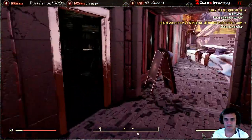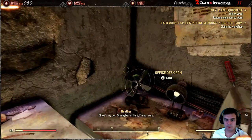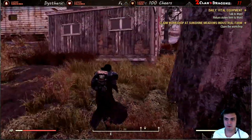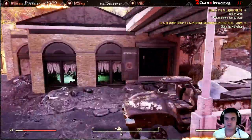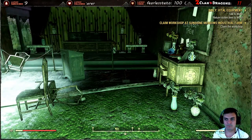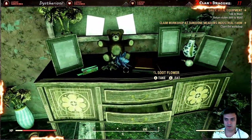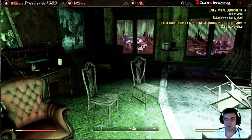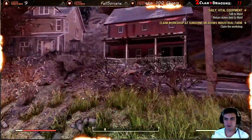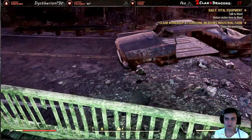Then we exit, run this way, get inside over here, and there's going to be an office desk fan — there it is. That's it for this location. Quick tip: for those who don't know, we also sometimes get challenges to eat bubble gum. You can pick up this bubble gum right here, eat it, and you'll get the bubble gum challenge completed as well.